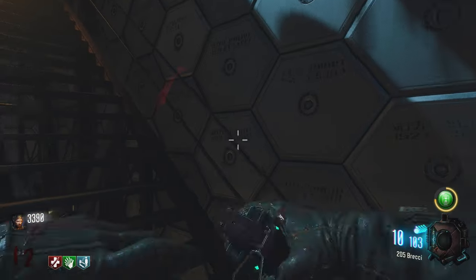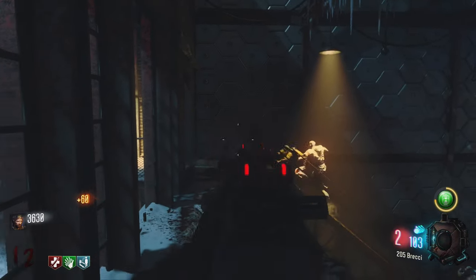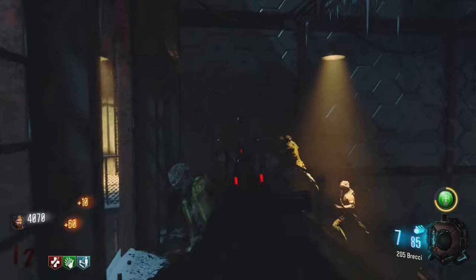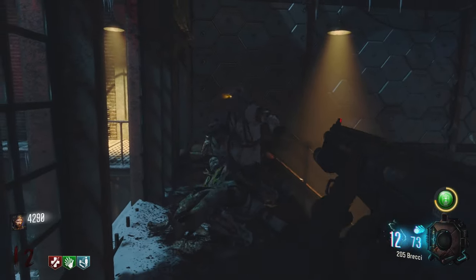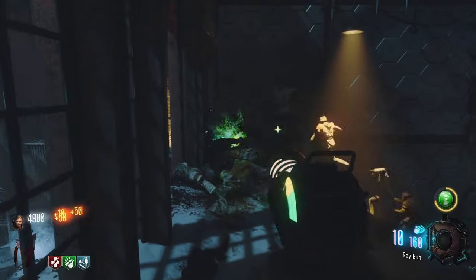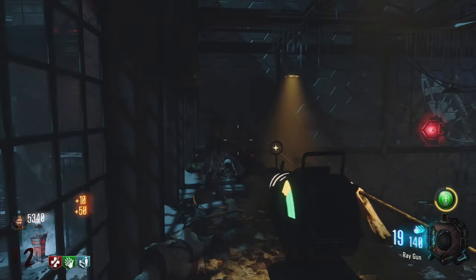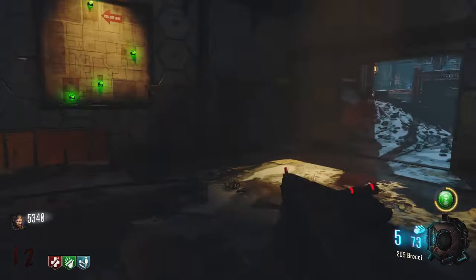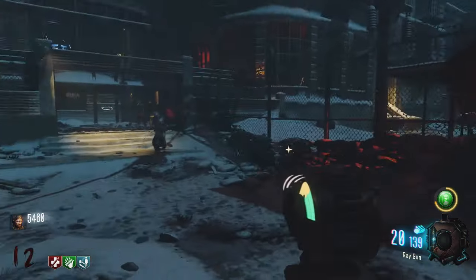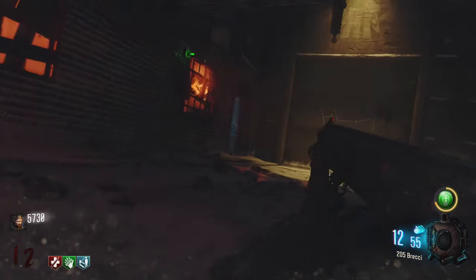I don't know where I should stay in this map. I could stay up here where everyone camps. That zombie actually glitched on the ledge. Let's use the ray gun. I think we took out a majority of the wave. We have enough to Pack-a-Punch — let's do this!